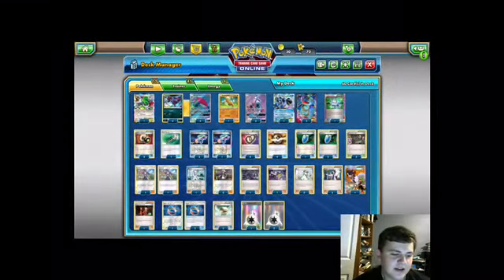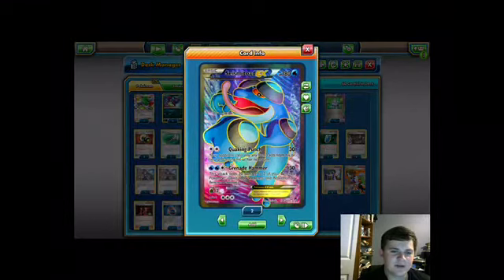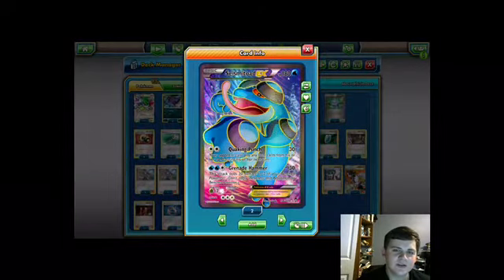Hey guys, today we're looking at our deck in the expanded format, which is the Seismitoad Zoroark deck. The main attacker is Seismitoad EX and the only attack we're going to be using is Quaking Punch, which for two colorless energy does 30 damage and item-blocks your opponent for the next turn. The fact that you can power up item lock on a basic with 100 HP for a single DCE is extremely strong, and there are ways to increase the damage and even heal our Seismitoads, making it really strong.